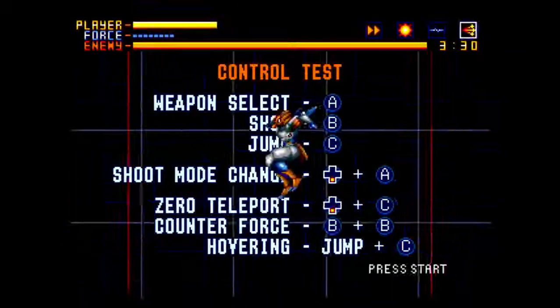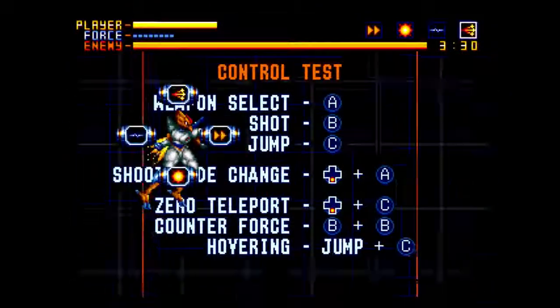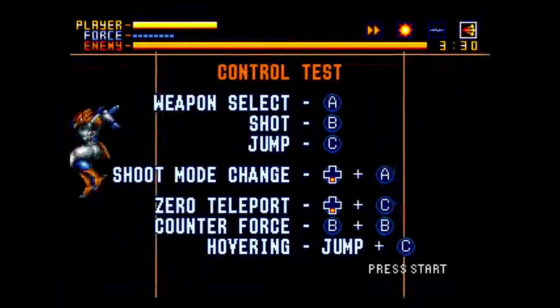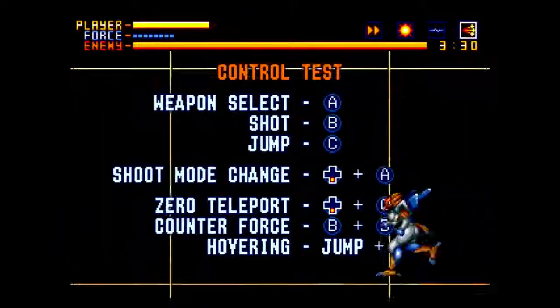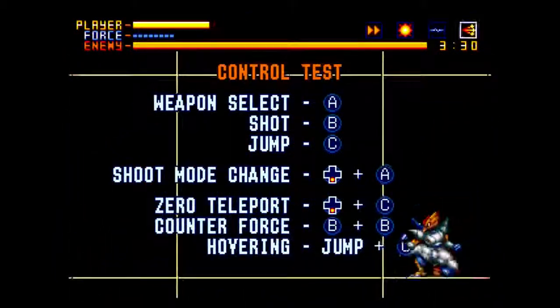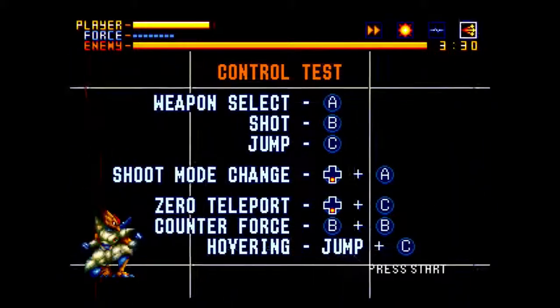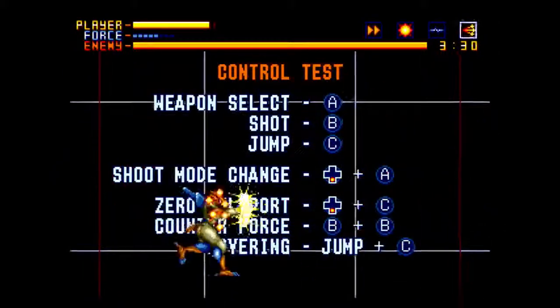So there's this little screen here that just gives you the — you can try stuff out. Let's try this. Teleport. Ooh, that's quite nice. Weapon mode. Ooh, me likes.